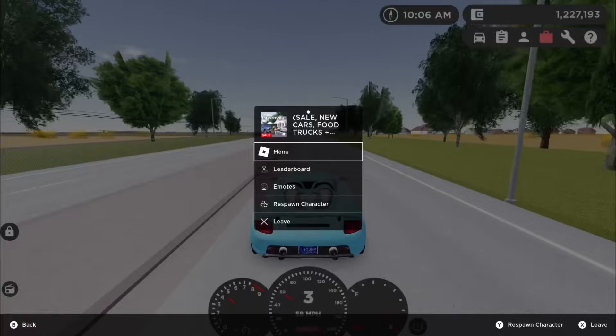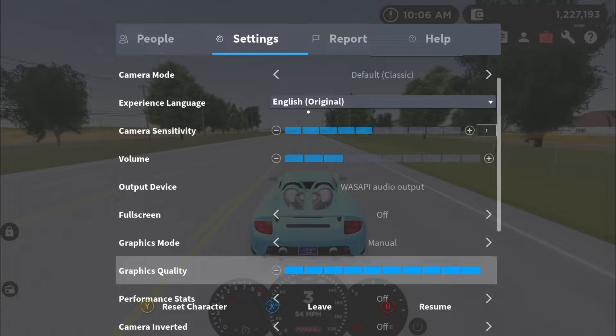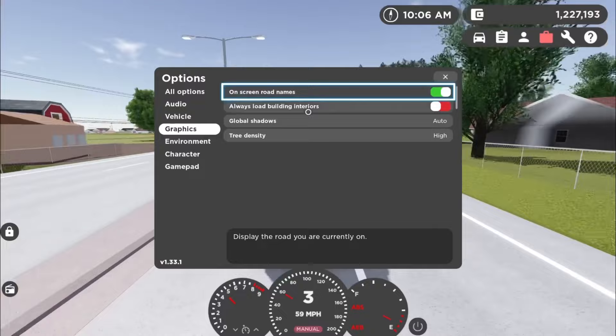If you want a high quality picture, you should always turn up the graphics and do some stuff in the settings, like turning on shadows or putting the tree counter on high, so there are more trees and the game looks more alive. It will look way better in pictures than having fewer trees and just optimizing your graphics.